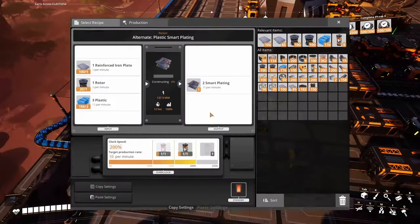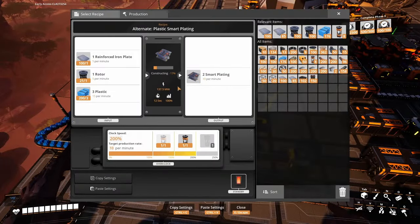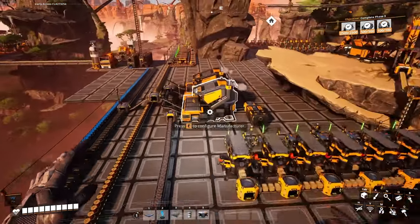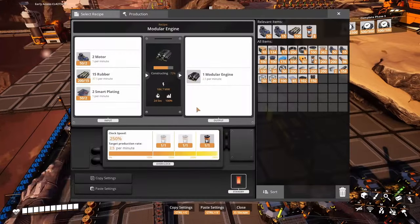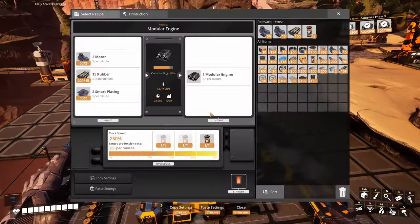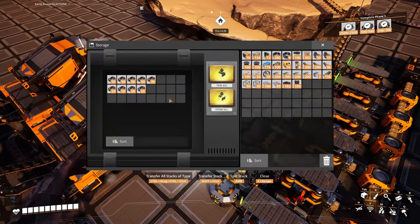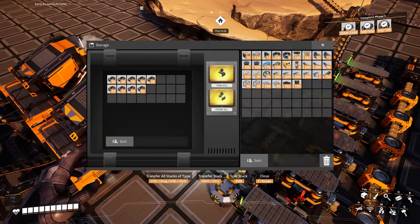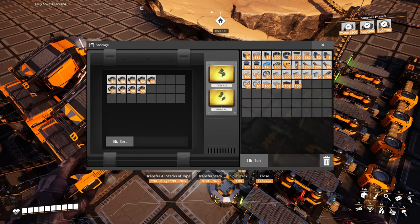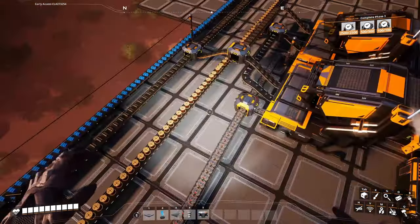This machine is now making smart plating with the help of plastic — 5 to 10, double the production. Those motors are coming here with rubber and smart plating to make 5 modular engines per minute. It hasn't been long and we have a bunch of stuff gathered.